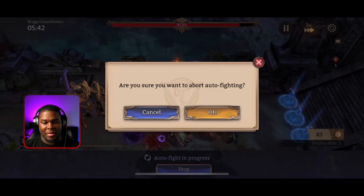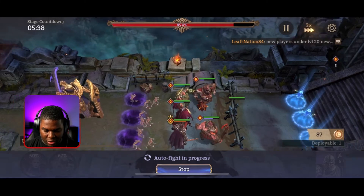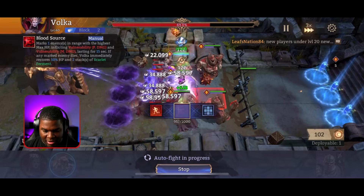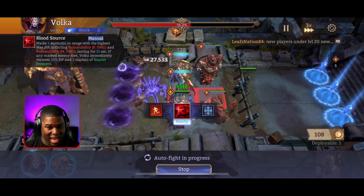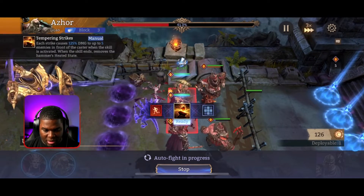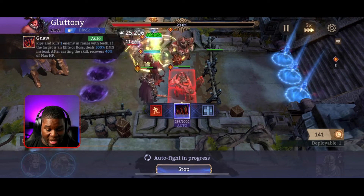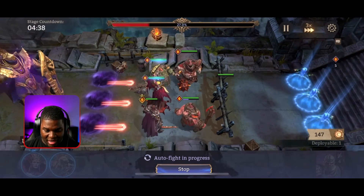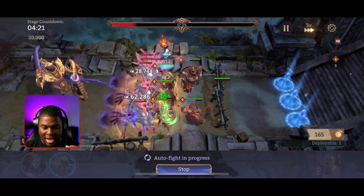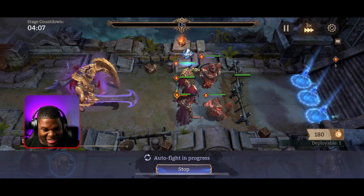Going straight to auto battle with my team together, most of them stacked in the front. My team consists of Abomination, Azor, Rav, and I also have Volka facing inward - I want her to have a better chance of aiming at the mobs towards the end. Of course Azor is up front, and Gluttony, which is doing a great job in this fight. I also have Aatrox over in the corner, ready when it's time for him to come out.